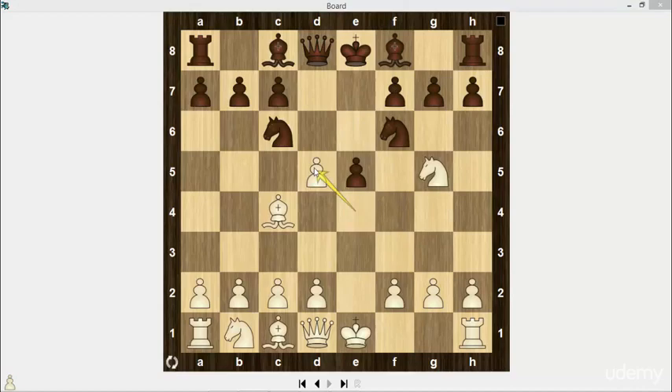e takes d5, knight to a5 — this is the main line. However, black has three more opportunities: knight takes d5, knight d4, and b5. We will analyze these moves in our future lectures.